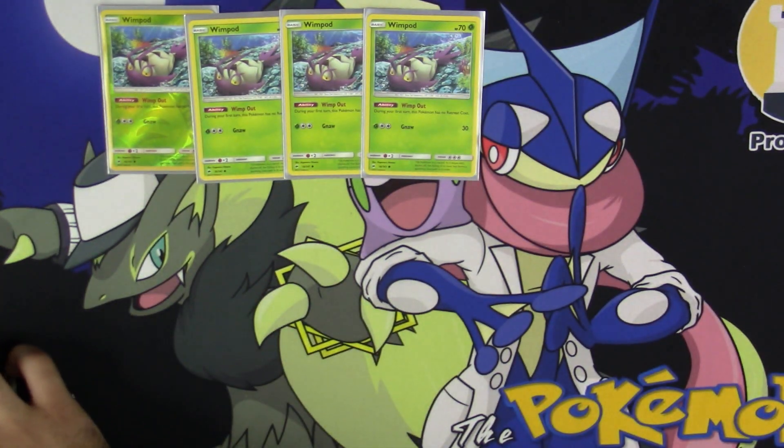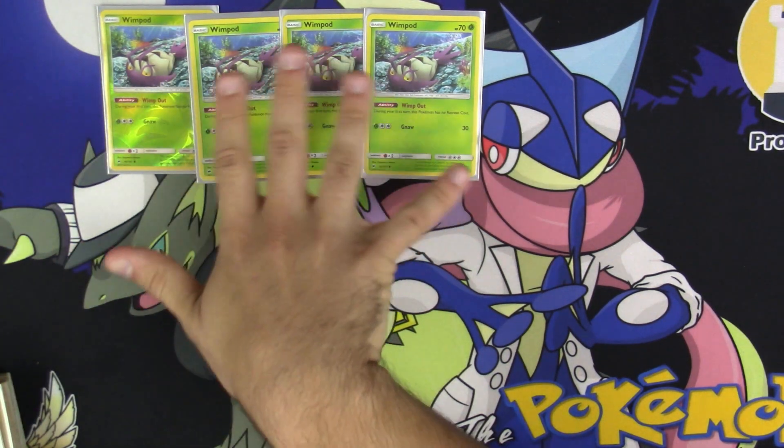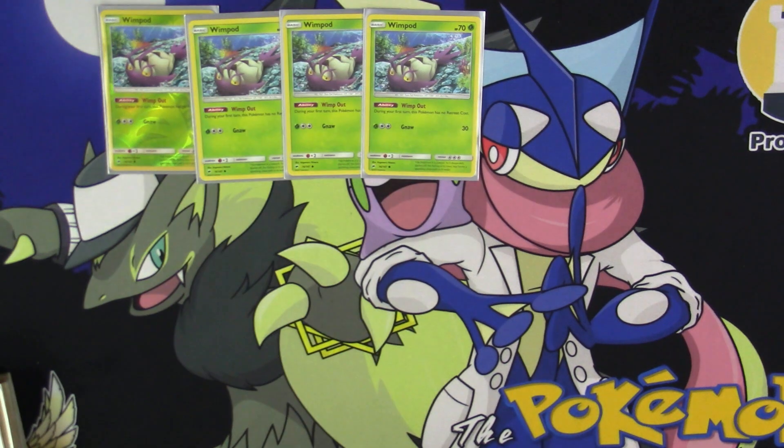I run four copies of the new Wimpod. I picked the new Wimpod because of its Wimp Out ability — during your first turn, this Pokemon has no retreat cost, which is pretty good. Considering this is the best Pokemon in the deck and starts up every game, you don't always want to start with it. And not to mention, 3 retreat cost is pretty bulky, which actually does come in handy for us later on.